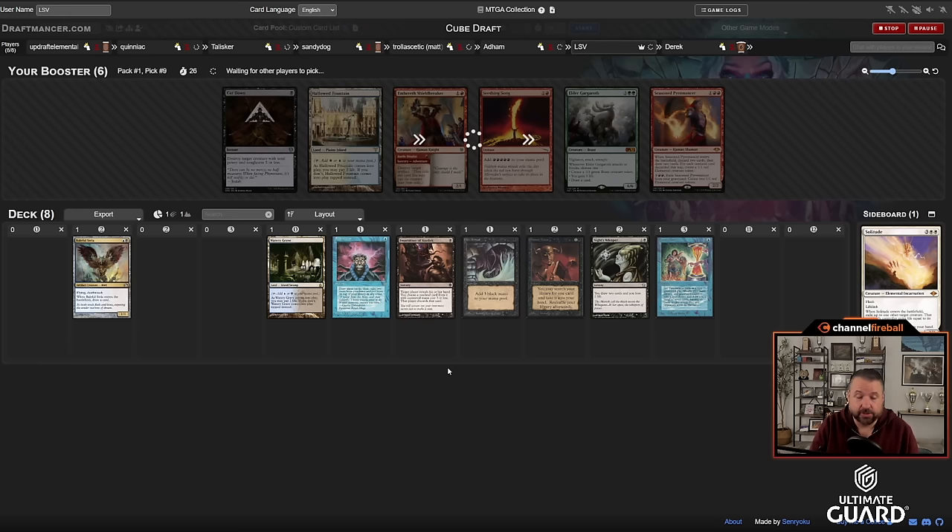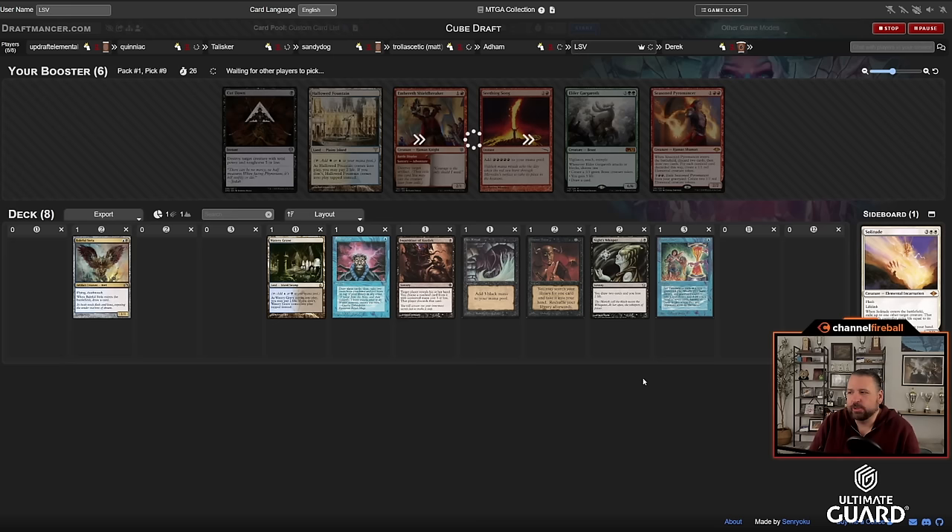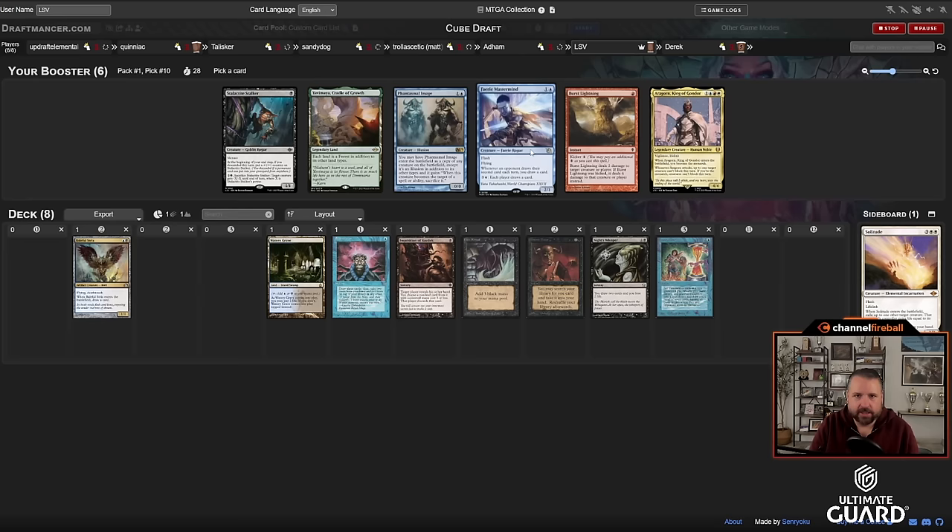Over Cut Down, Hallowed Fountain, and a late-season Pyromancer. Time Twister is the only true combo-combo card, but even then you can put Time Twister in control decks — you just need a way to break the symmetry. That can be fast mana (Dark Ritual kind of helps with that), draw-seven punishers like Hull Breacher or Bow Master, or putting a bunch of stuff into play. This deck's curve is looking pretty nice.